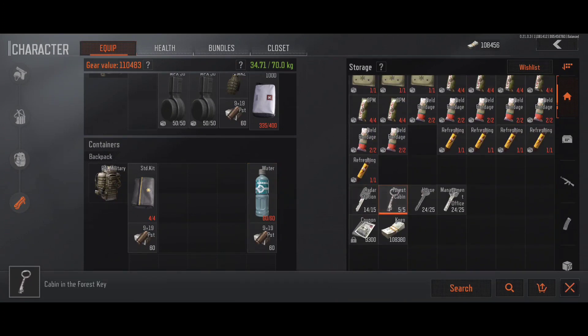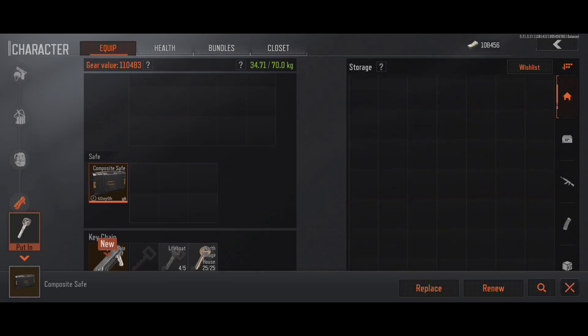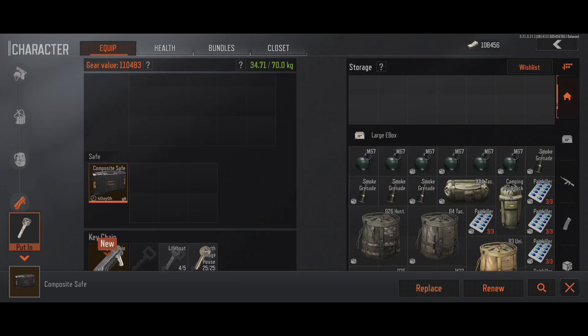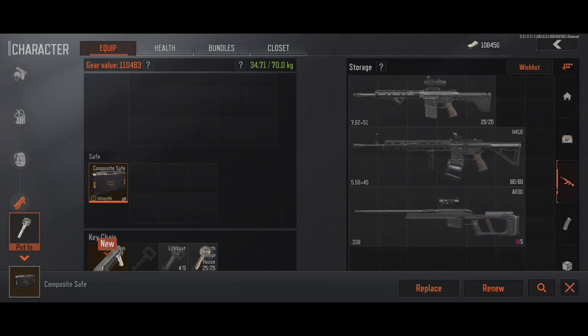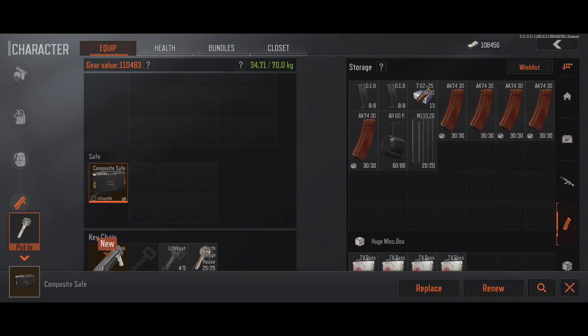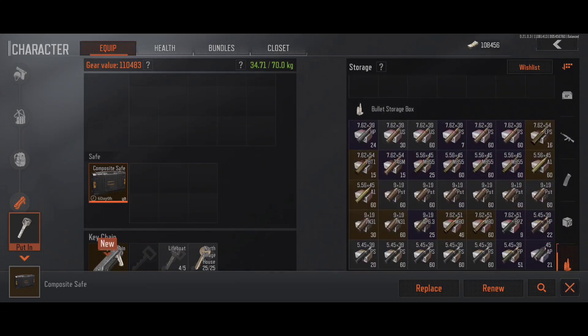For keys, keep the ones you're going to use and sell the others. If you find one that's really expensive and for a place that's difficult to get to, and you don't have a secure container, I'd just sell it — because if you get killed on the way to the door, whoever kills you will take it and you can't get it back. Keep grenades — smoke grenades come in handy. For weapons, I keep the ones I like. For magazines, I only keep ones that fit the guns I'm using.